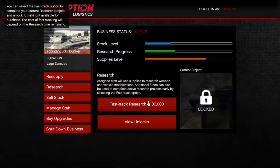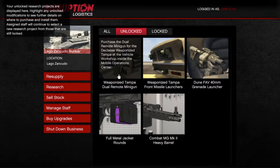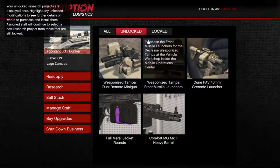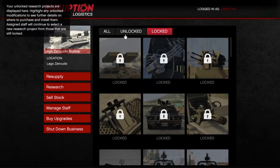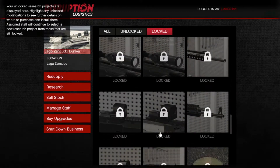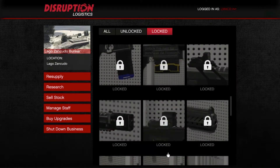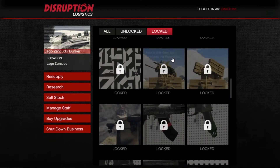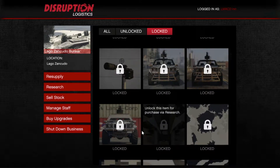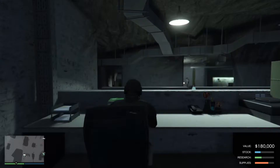The weird annoying thing is that the research unlocks are all random — after you unlock one, it changes to any of these. The ones I currently want to get are the add-ons for all the weapons, a couple of skins, and definitely the rockets for the Oppressor. So yeah, that's pretty good.